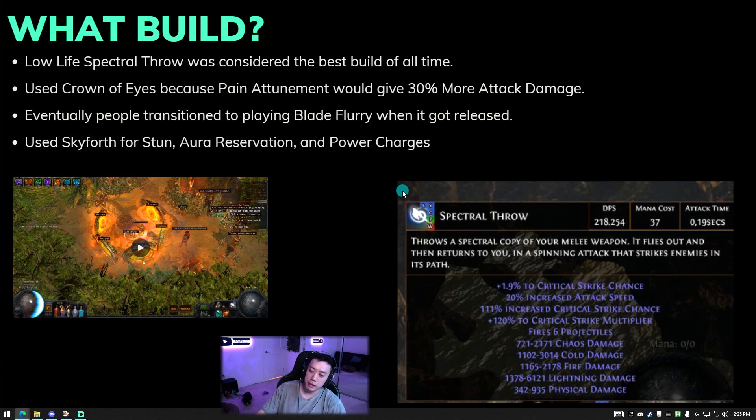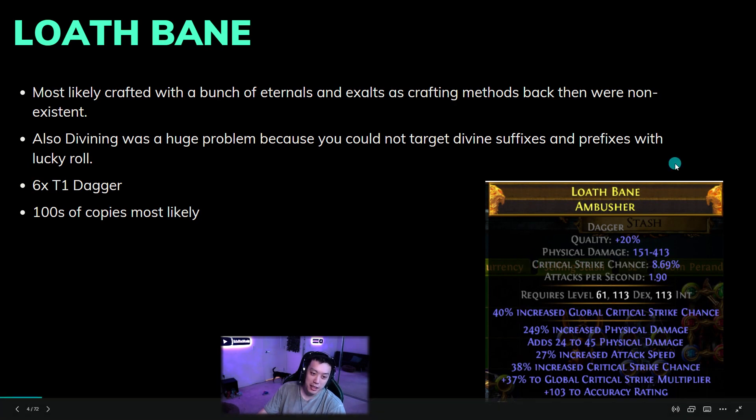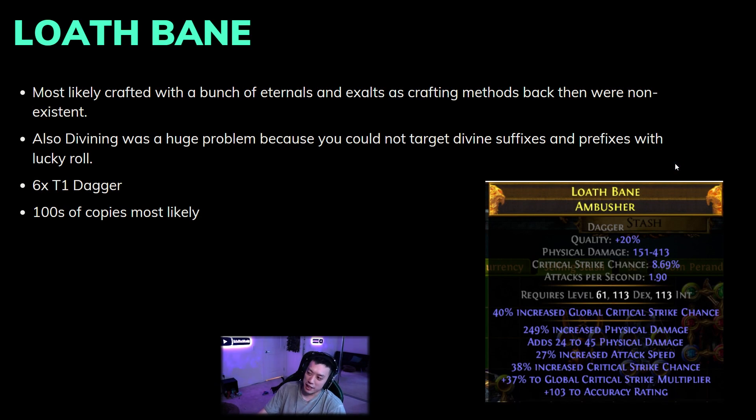Eventually people transitioned to Blade Flurry when it got released, and every Blade Flurry player started using this dagger. You might think it must look crazy, but it just has 61 rolls that you would never be able to chaos onto this item. With how archaic crafting was back then — when Chris talks about chaos orbing items, that's basically how items were made — this was likely crafted with a huge number of eternals and exalts. People estimated the cost at thousands of eternals and exalts.